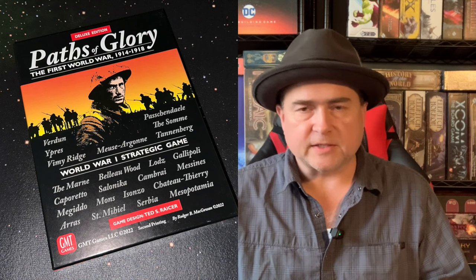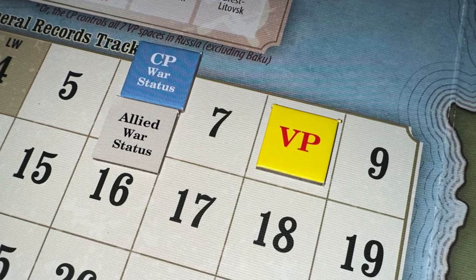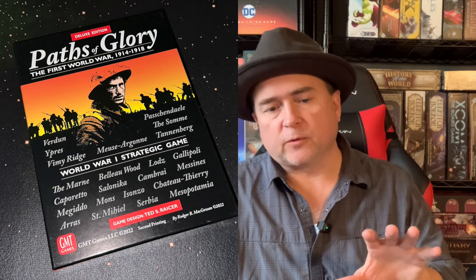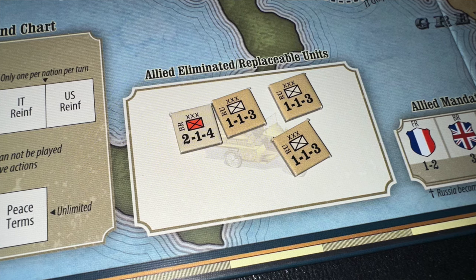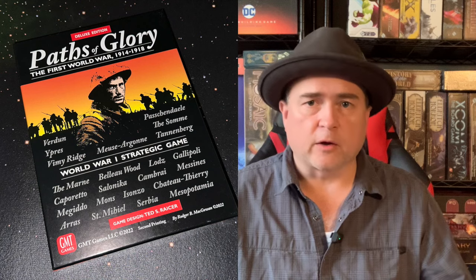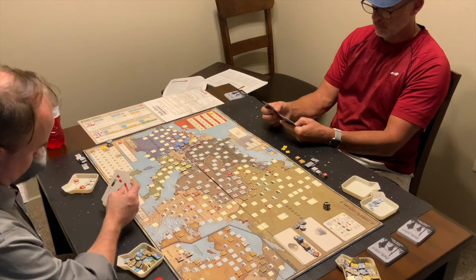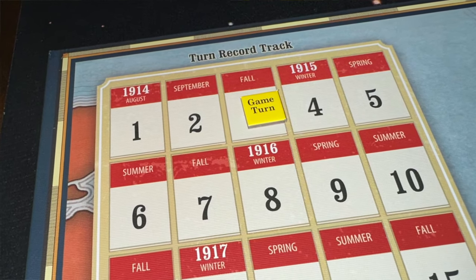After combat, you go to the attrition phase to see if any units are eliminated. Then you go to the siege phase, where you resolve any siege combat against fortresses. Then comes the war status phase — you check for automatic victory and adjust the war status track. Then the replacement phase, where players can add corps and armies to the board and flip over damaged units. Finally, you draw your hand back up to hand size, end the turn, and move the turn marker forward one space.